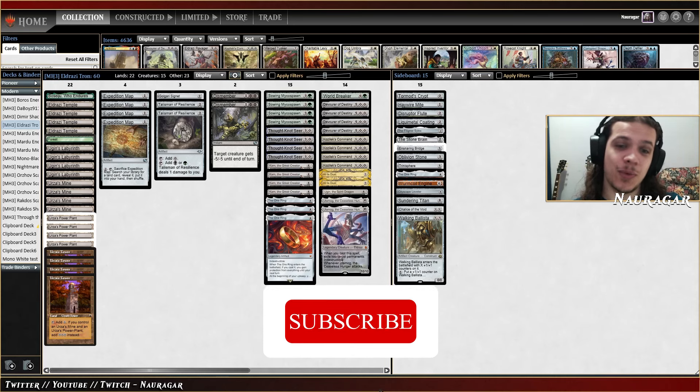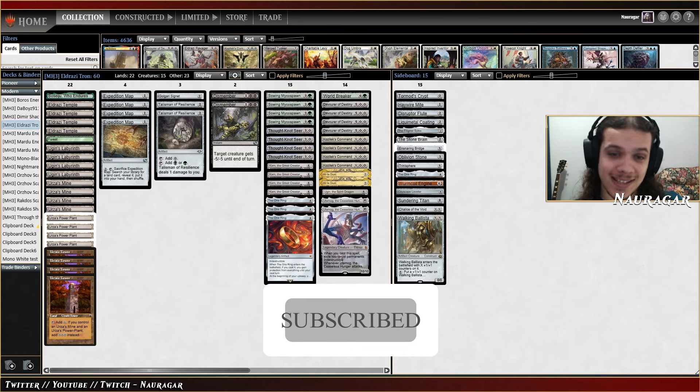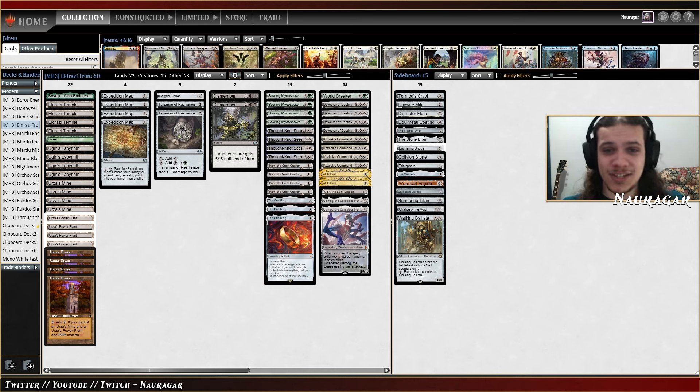Hi and welcome to a new league. Today we are playing the One Ring Tron deck. We're playing Sawing Micaspawn, Coslex Command, Devourer of Destiny, Hugin's Labyrinth, and all those crazy good cards from Modern Horizons 3. This list is not mine — it got a really good result and I want to try it. I think Tron right now is really, really powerful.